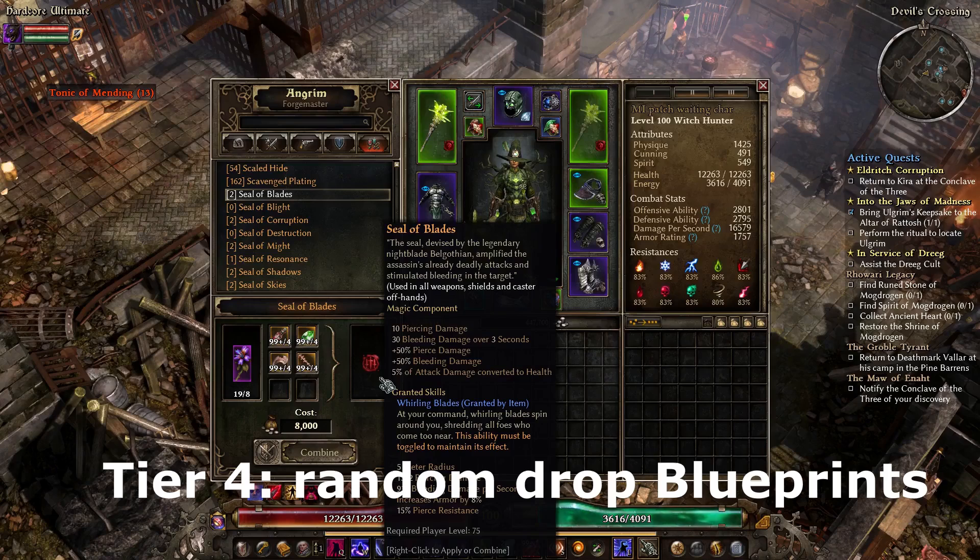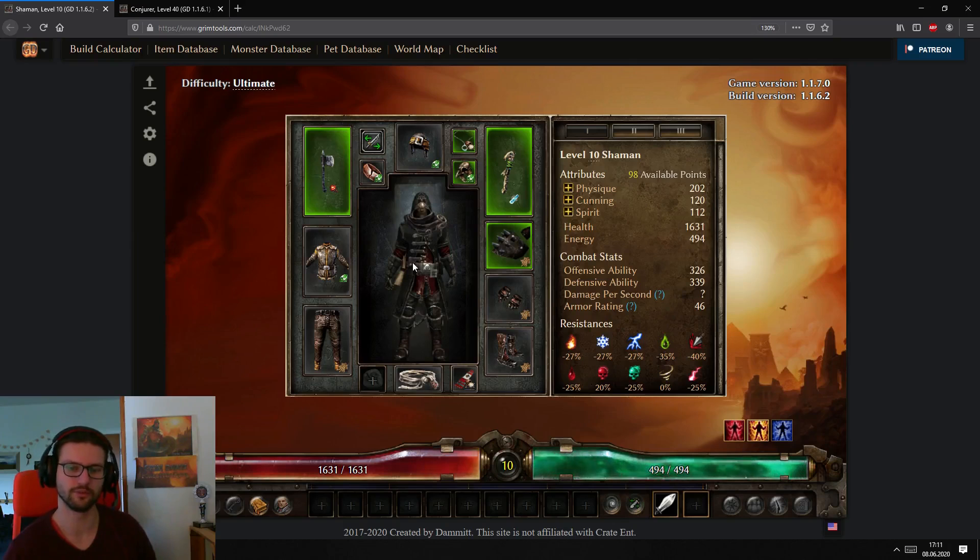Tier 4 components require a blueprint that is not buyable from faction or other vendors — these are random drops, and you'll just have to get lucky to find them. Eventually, though, you should be able to get all of them. Now let's look at some quick examples by level range for when you should use specific components.